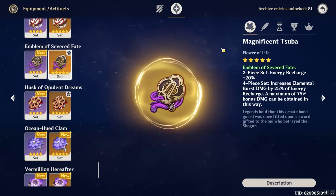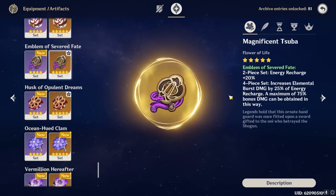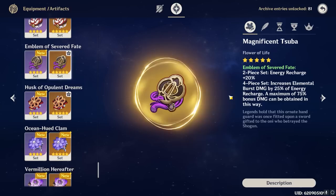By that same logic, no, 4-piece Emblem is not an amazing set on Xinyan. 4-piece Emblem is best on characters that actually need the extra energy recharge incentive, and Xinyan doesn't really need that. Her best teammates — Bennett, Raiden, Fischl, etc. — are all pretty good to very good at circulating energy for Xinyan, and Xinyan herself generates a respectable amount of particles from her skill. So while she does need energy recharge, she doesn't need so much that Emblem becomes a powerful set for herself and her burst.